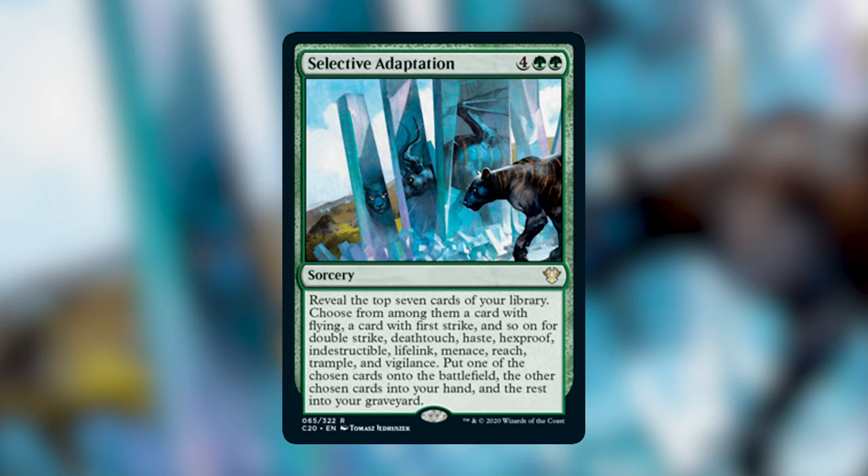Selective Adaptation costs four green green as a sorcery. Reveal the top seven cards; choose from among them one card with flying, one with first strike, double strike, deathtouch, haste, hexproof, indestructible, lifelink, menace, reach, trample, or vigilance. Put one chosen card onto the battlefield, the others into your hand, and the rest into the graveyard. High ceiling — if you hit five or six cards that's great value for six mana. If you whiff and only hit one card, that's poor rate. Best in a keywords-matter deck like Kathril.